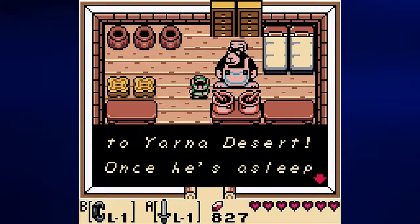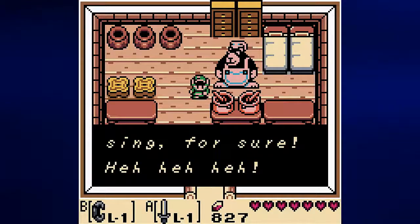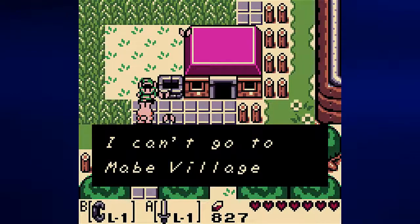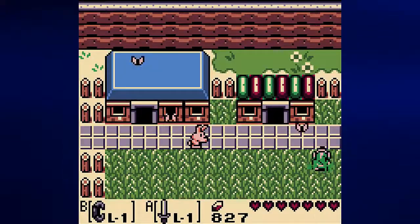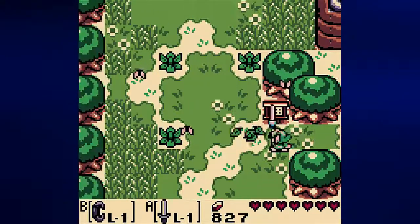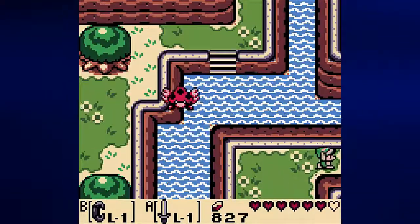That tub of goo is asleep right in the way of the yard of desert. Once he's asleep he won't budge for a long time. But hey — take little Marin and wake him up with her song. That slob would wake up with a jump if he heard her sing for sure. Maybe I've triggered the flag to do it now. Maybe you have to talk to the animals and do things in order to get Marin to talk to you.